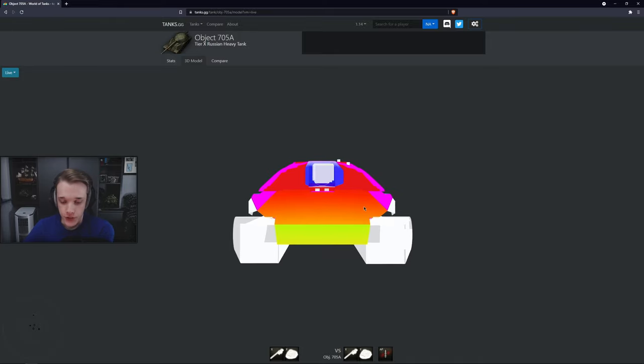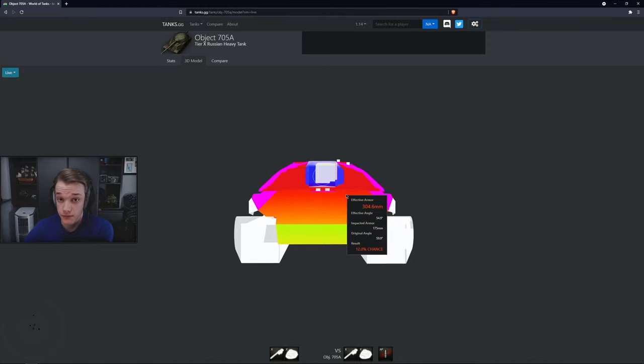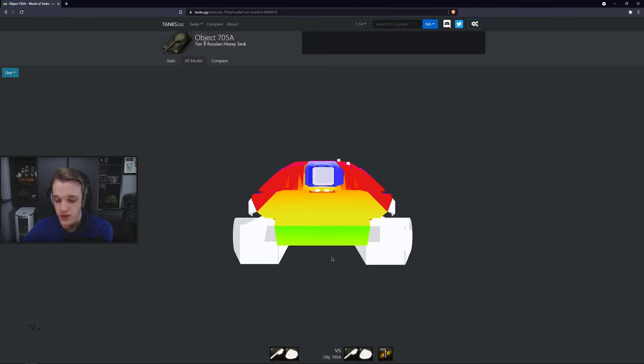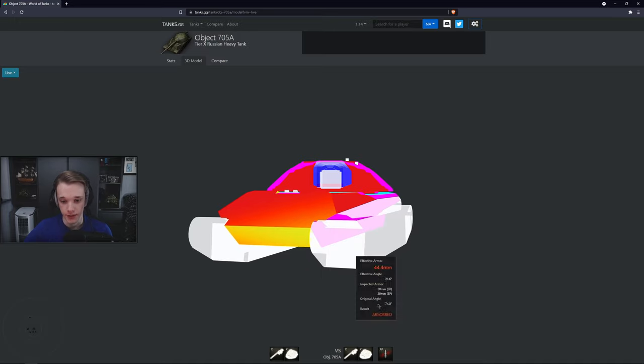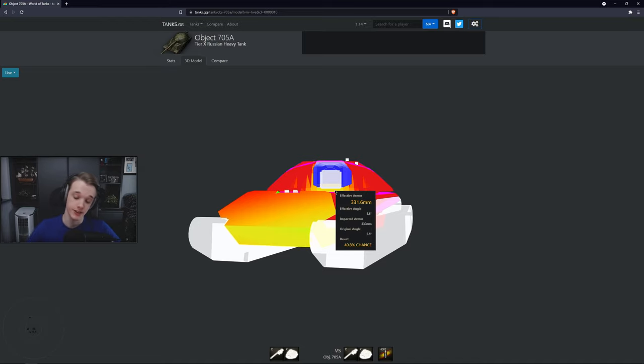Here we are in tanks.gg with the armor model. As you can see, it's about 300mm for the upper hull. The turret is just a no-go for at least this gun with around 256 pen, which is a decent standard pen for a tier 10. If we change to heat, the situation gets a little better, but not a lot. So when this thing side scrapes, you can't pen it here, you can't pen it anywhere — there's nowhere to pen it. There is a chance you can go through here, but it's very slim.